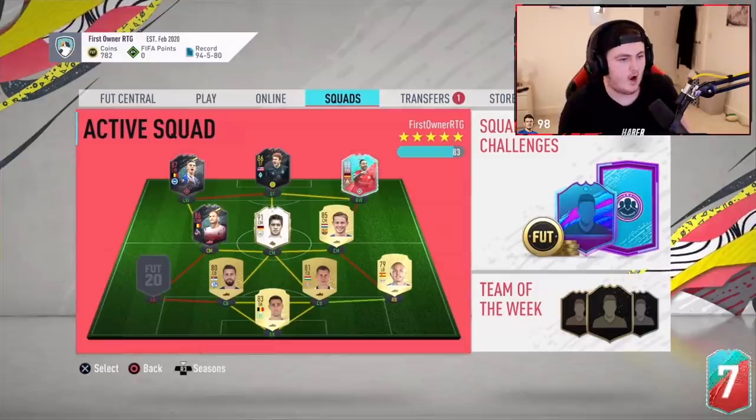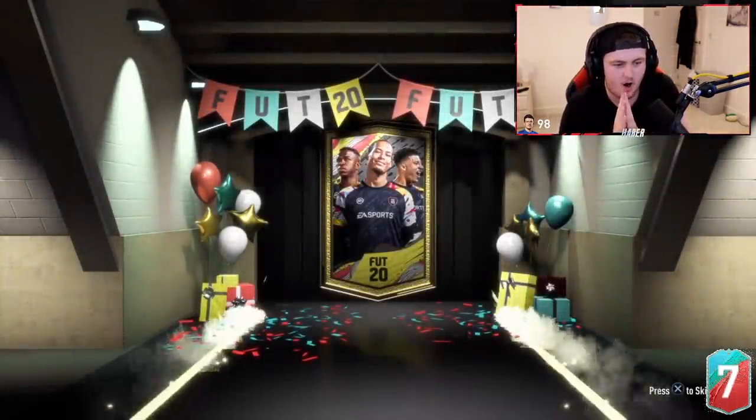Alright, now it's time for Brivets' pack. He's invested the whole club into it — 782 coins left over. Come on EA, it's got to be a big dub here. EA please, big dub. Do not let us down. The whole club's gone into this.